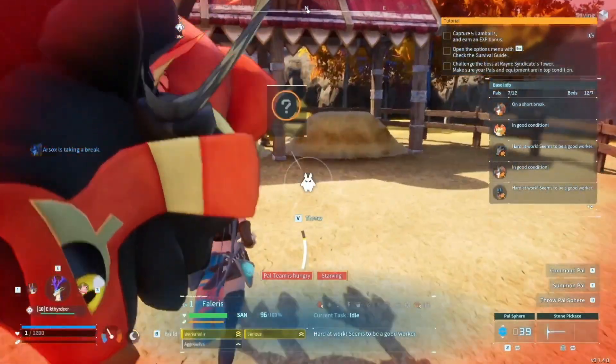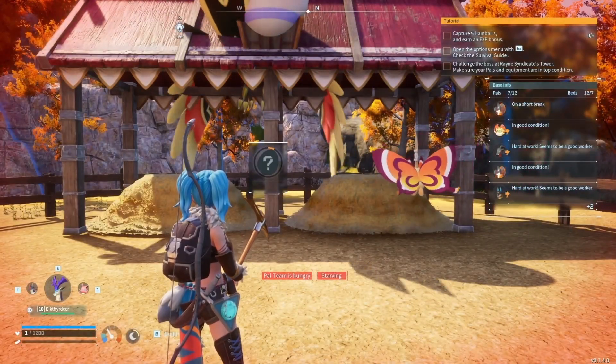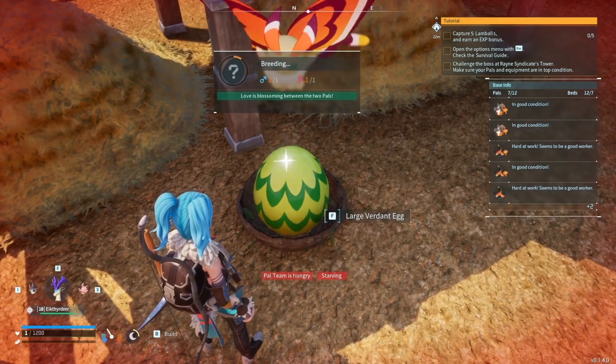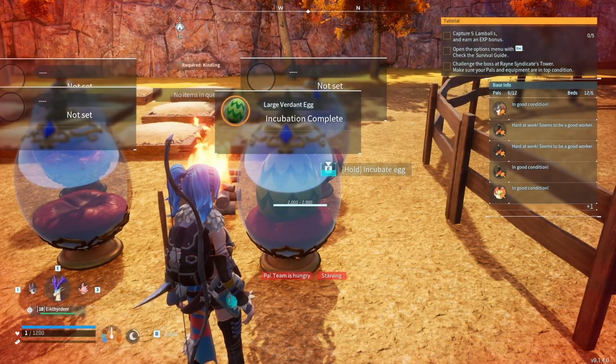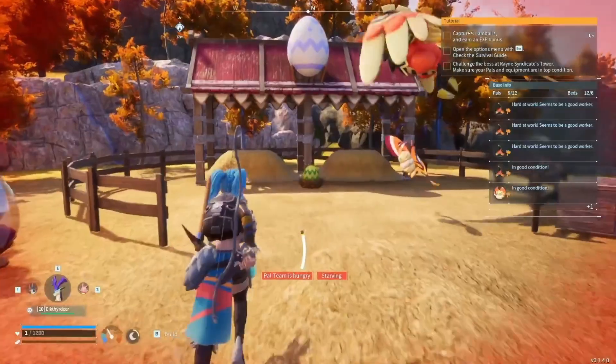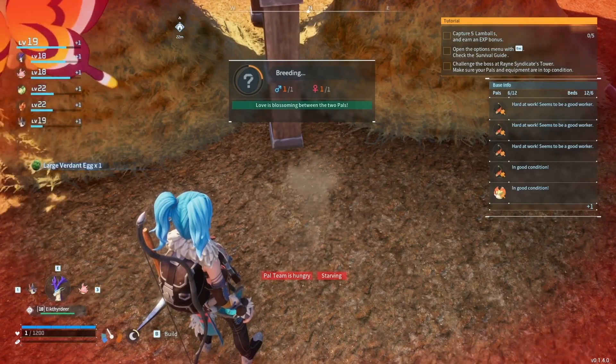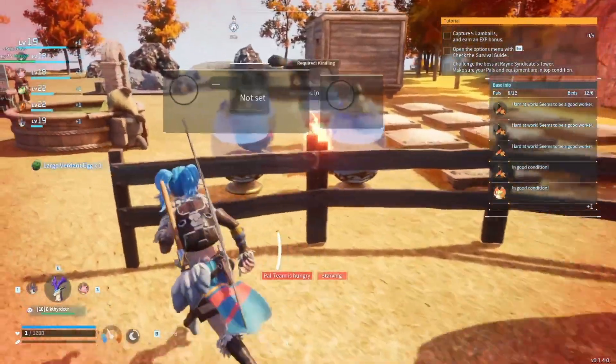Put Phalaris in the pen with Cinemoth and breed them together — they're going to give you a Large Verdant Egg. Put it in the incubator and you should get a Mossanda. We got a Mossanda with Serious.